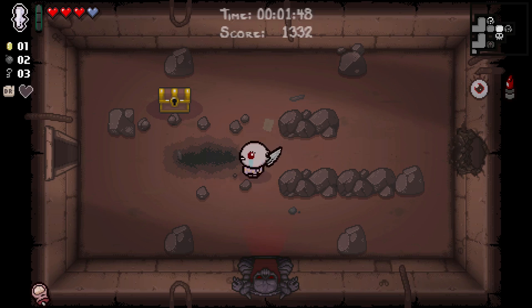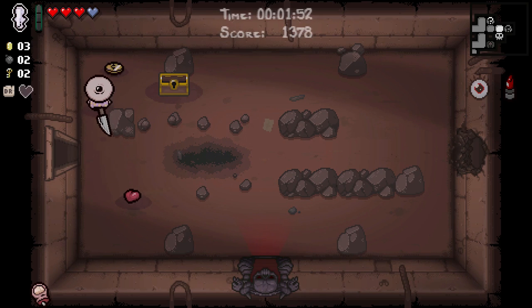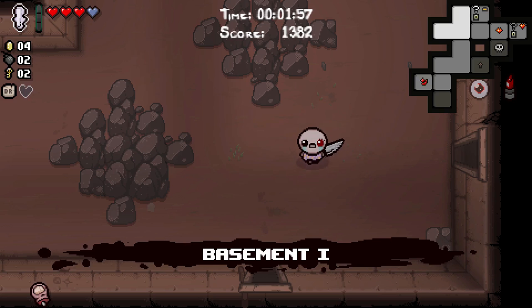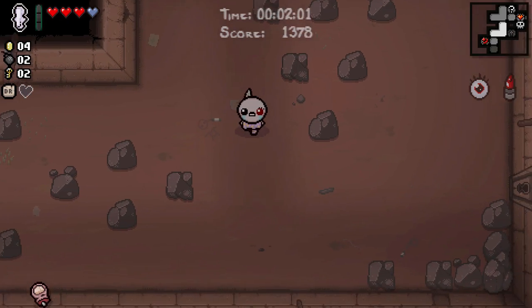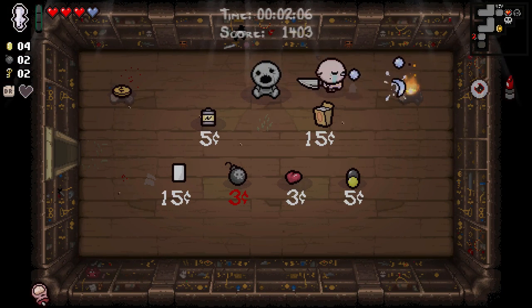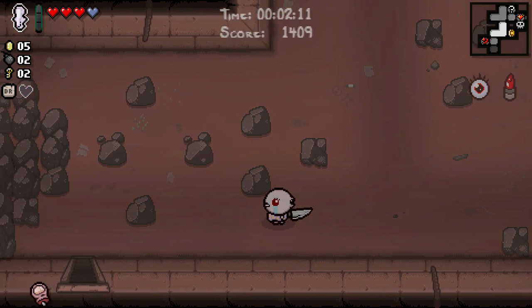Range down — that makes up for the range upgrade we got for free at the start. Mom's Pad, I think, just causes a fear effect. It's quite temporary — very temporary. We haven't found our item room either, so we should definitely do that, assuming there is one. It's a very temporary fear effect which may do a small amount of damage, but honestly I don't really think it's that good.